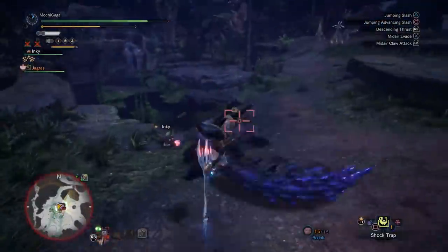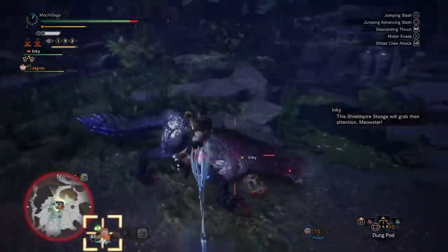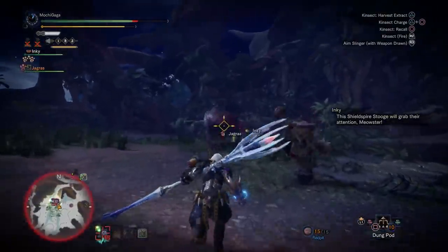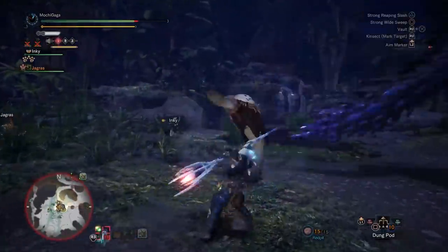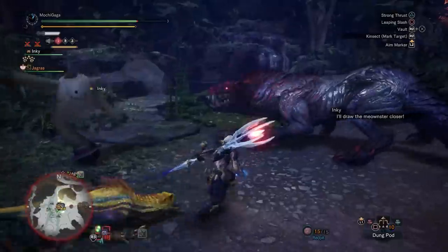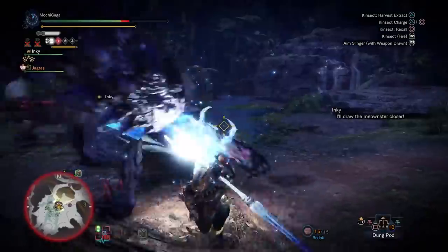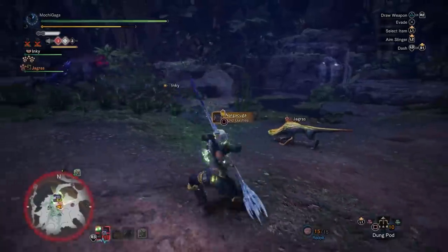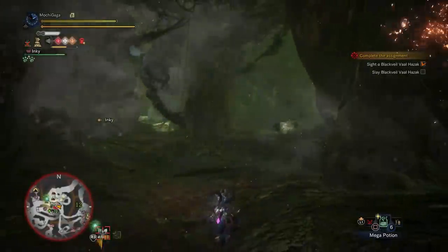Next up at number 3 is the Shield Spar Stooge. I actually almost put this at number 2 — someone might even consider this number 1, and that's pretty much how useful this upgrade can be. Basically, it allows your cat to create a dummy on the field that can attract the monster's attention, freeing you up to attack the monster safely. It's especially great when using ranged weapons, allowing you to pick your spots and pump some constant damage. Its cooldown also isn't that long, allowing you to use it frequently by manually ordering your cat to use it. The only issue is that it doesn't always work, and the monster will ignore it sometimes, reducing it to a useless dummy when that happens.